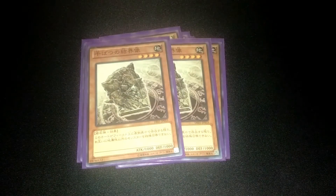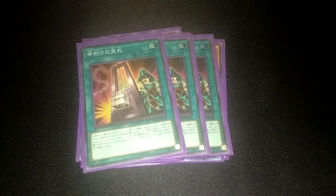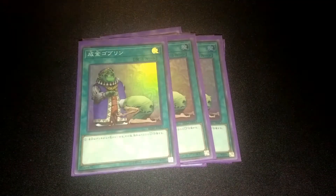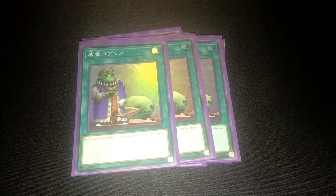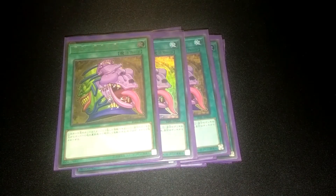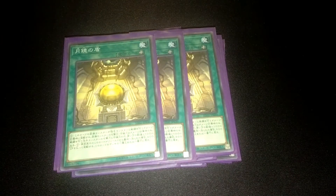For spells we have so many draw engine here: triple Demise, triple Duality — another staple — triple Upstart, draw engine again, and triple Desires. Also triple Moon Mirror Shield for our attacking monsters.